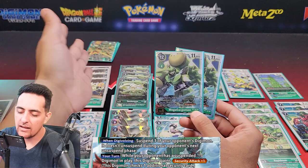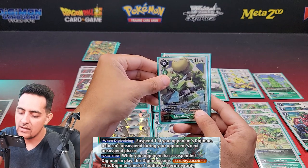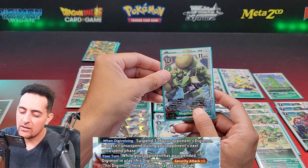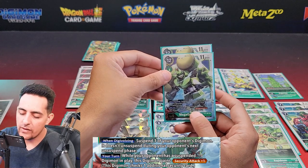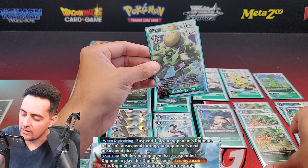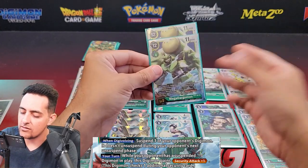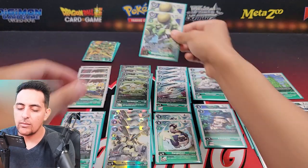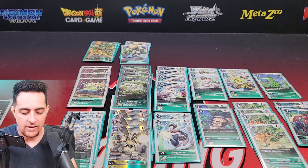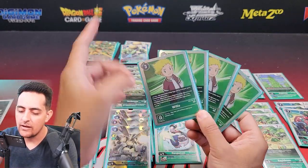The other two boss monsters I run are BT3 MegaGargomons. This is a slightly weaker version — he just suspends one opponent's Digimon and it doesn't unsuspend during their next unsuspend phase. He gets Security+1 when they're suspended, so he can go for a quick few checks. With Rapidmon that's three checks. MegaGargomon helps you finish the game faster, works with the Gargomon name which we really want, so having another Gargomon copy is good.